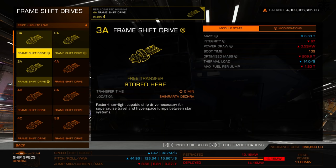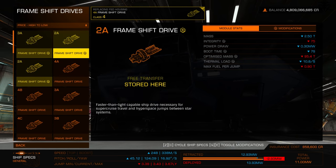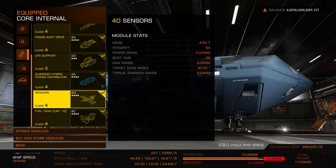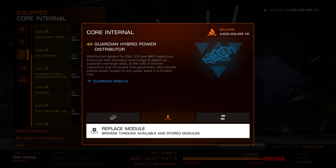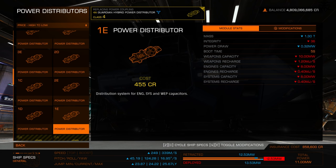The frame shift drive is what allows system-to-system jumping — the higher the class and grade, the better jump range you get. Life support and sensors have their own stats; generally higher is better. For maximum jump range, stick with D-rated modules since they're lightest. You can even go with a 1E power distributor — it reduces power consumption and increases jump range, though you need enough distributor capacity to boost.